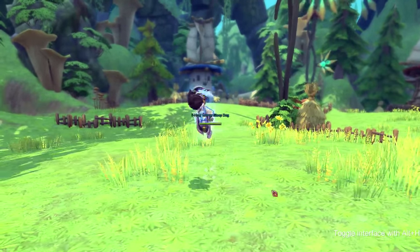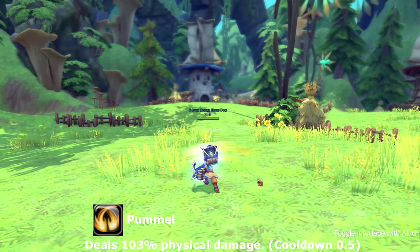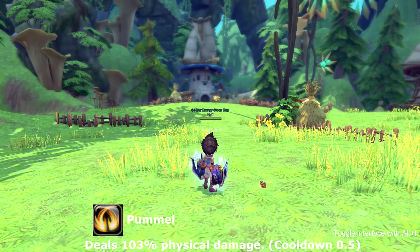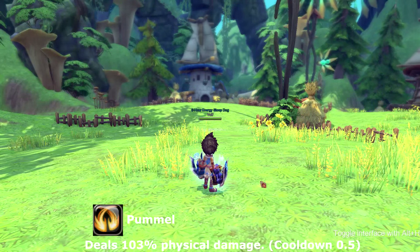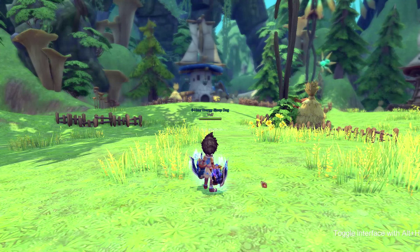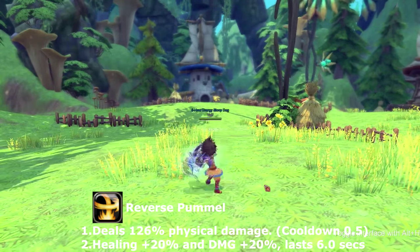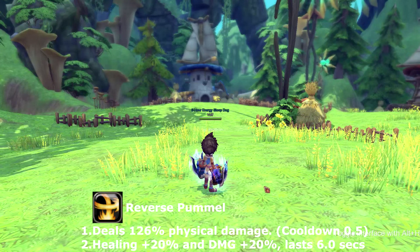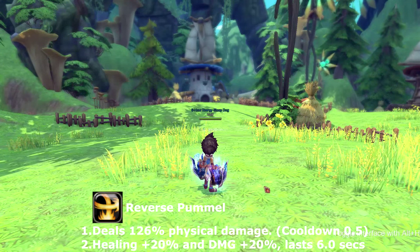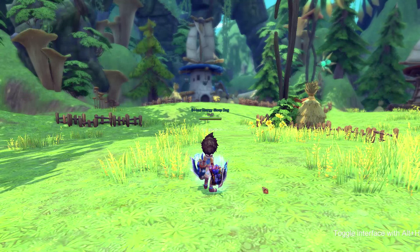The first part of the Cestas combo is called Pumple. Pumple is a normal two-hit attack with no buffs or debuffs. The second skill is called Reverse Pumple, and it adds 20 healing and 20 damage for six seconds.